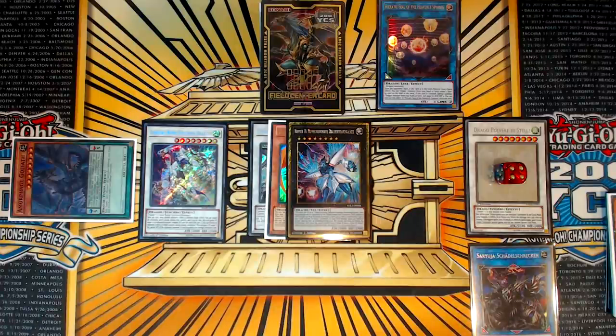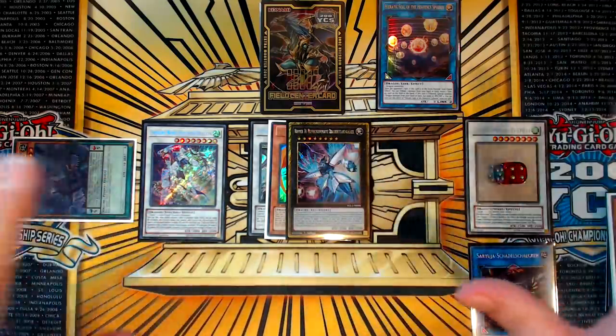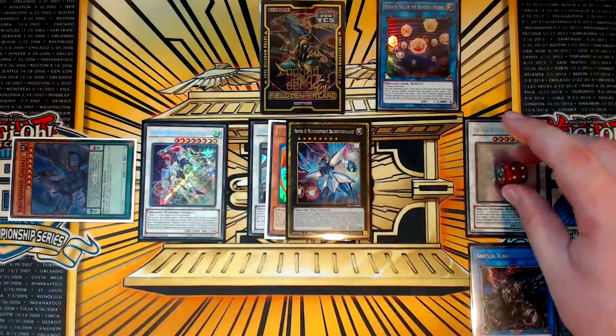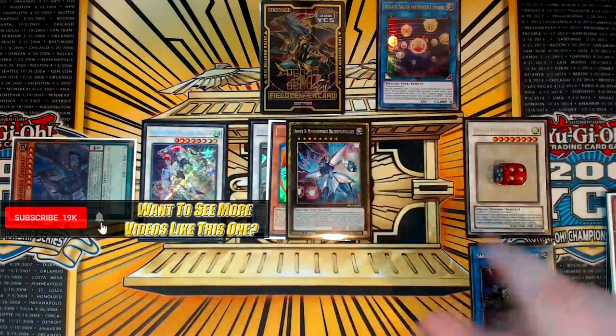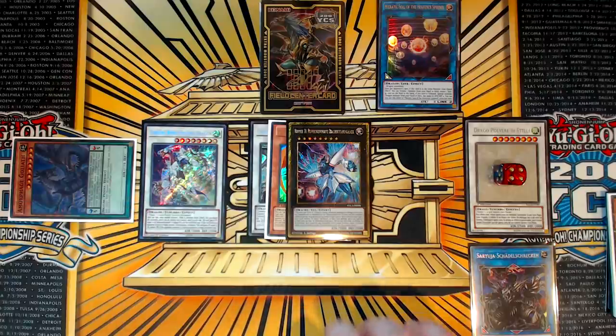I'm going to be showing you both of those in this video. We're basically going to show you how to get to this four interruption board. This is supposed to be a Borload Savage Dragon — I don't own one because none of my local shops have one, so it's just a Stardust, but this is Borload Savage Dragon. This is the kind of board you should be ending on with various three card combos. These combos do not require Dark Matter.